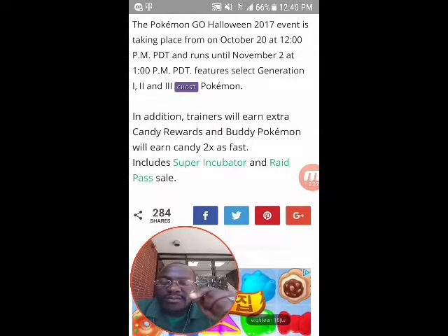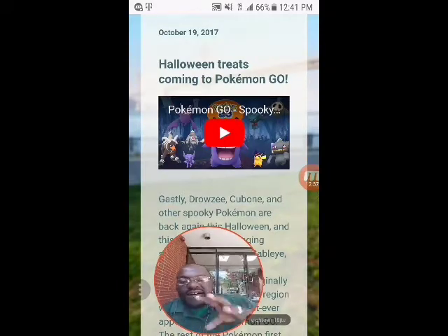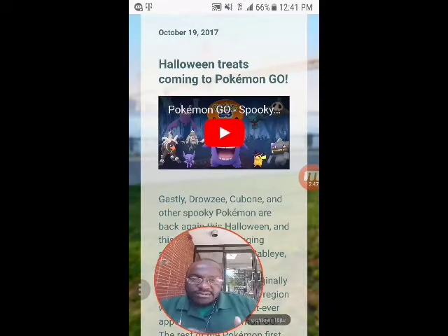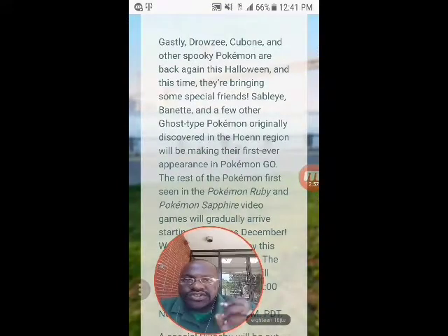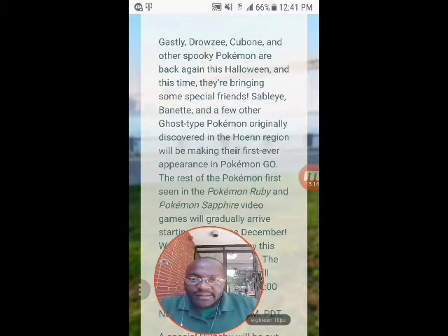Now here's Niantic's official Halloween announcement from their website. It says: 'Halloween treats coming to Pokemon Go.' Ghastly, Drowzee, Cubone and other spooky Pokemon are back again this Halloween, and this time they're bringing some special friends - Sableye, Banette, and a few other ghost type Pokemon originally discovered in the Hoenn region will be making their first ever appearance in Pokemon Go.